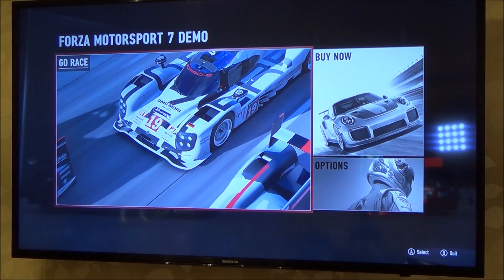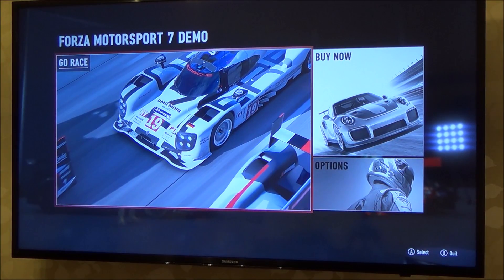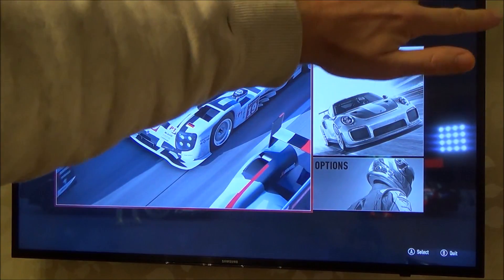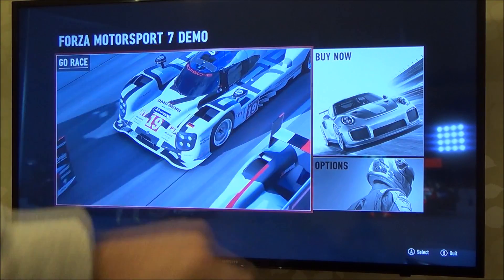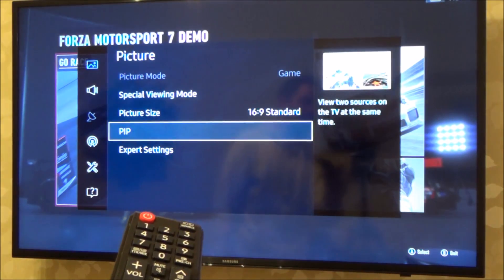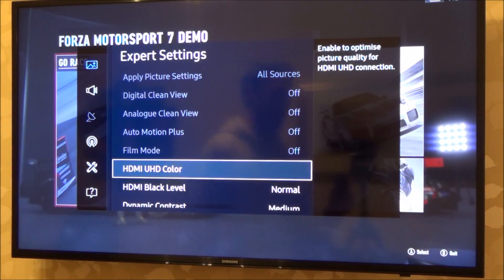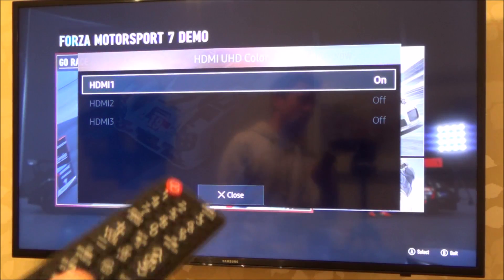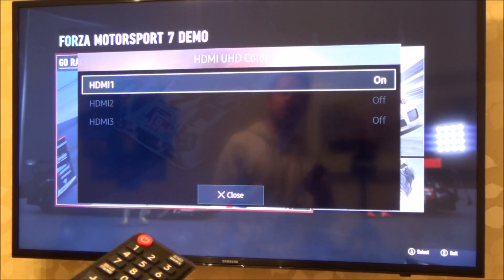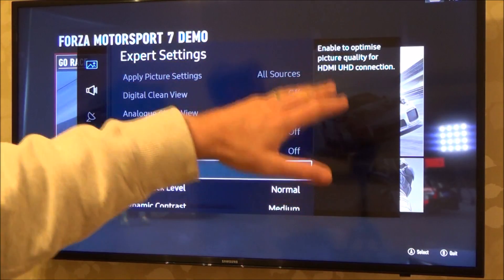Next I'm going to show you how to enable HDR. HDR needs to be enabled on the game, on the TV, and on Windows 10. Starting with the TV — this is a cheaper Samsung 4K TV. On better 4K TVs, HDR is enabled on all HDMI inputs, but on this TV they've only enabled it on HDMI 1, so I have to connect my PC into port 1. Go to settings, go down to expert settings and press enter. On Samsung they don't call it HDR — they call it HDMI UHD Color. Press enter and turn it to on; by default it will be off. Make sure your PC is connected to the correct HDMI input.